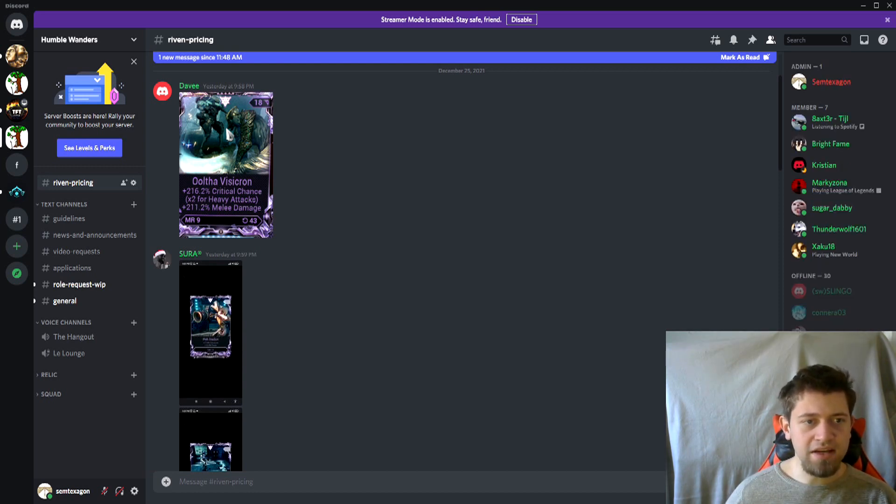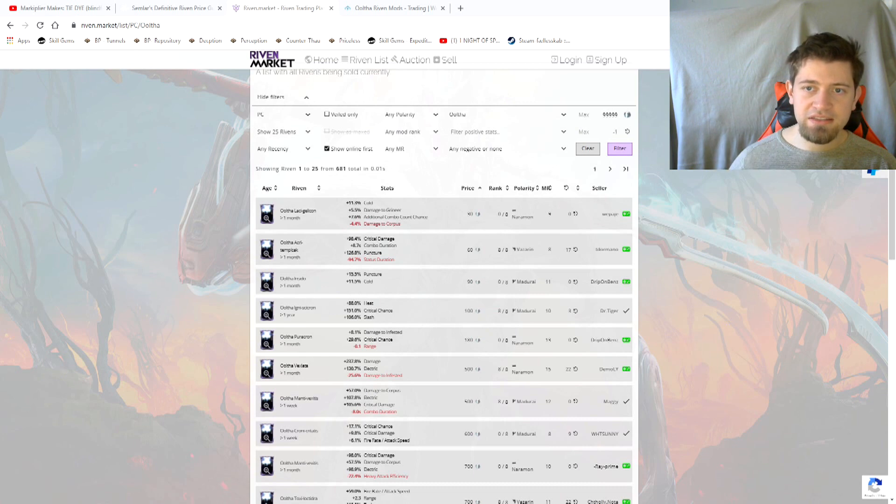Our first riven here comes from Dave. It's an Arca Plasmor with two good stats — critical chance and melee damage. It's Master Rank 9, it has been rolled twice, and it also has a Naramon polarity. The first thing I do whenever I try to value one of these is go to riven.market — these are people actually selling these items, which helps you get an idea of the base price. I want to find out what the price of a base riven is, so that's unrolled. I can see one for 30 and one for 60 which has been rolled a lot. I've also checked on warframe.market, and a reasonable price for your unrolled Arca Plasmor is 50 platinum — that's our baseline.